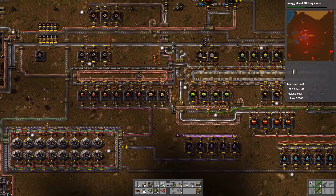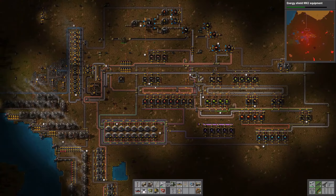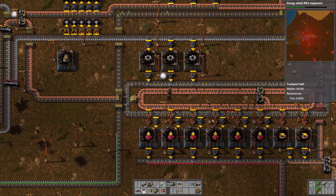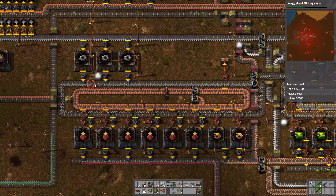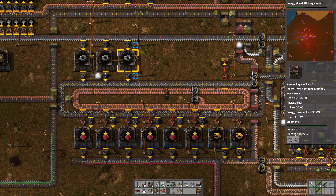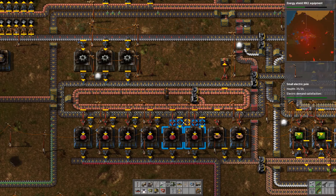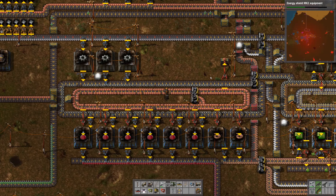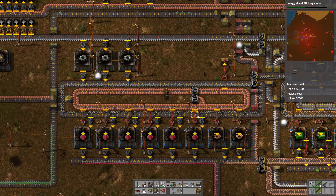I still remember back then — there's no main bus here, this is just a little bit of spaghetti. Instead of calculating ratios or anything, I always built these round conveyor belts which just output in there and I could see 'hey this needs a little more,' and then it just turns around all the time.